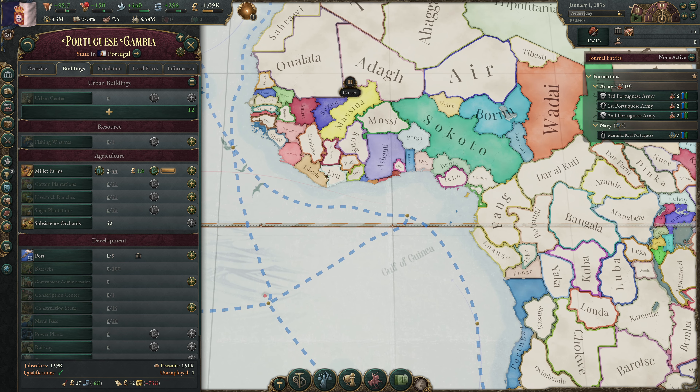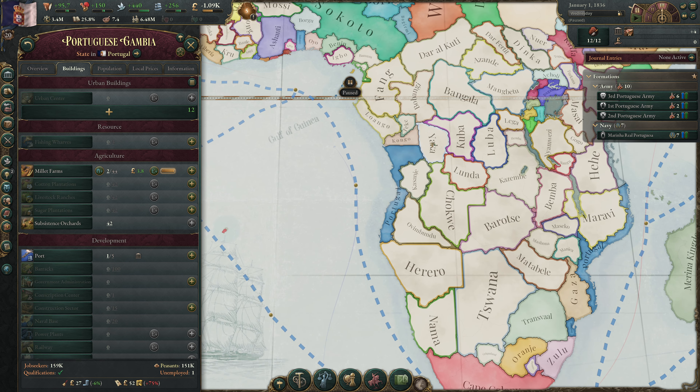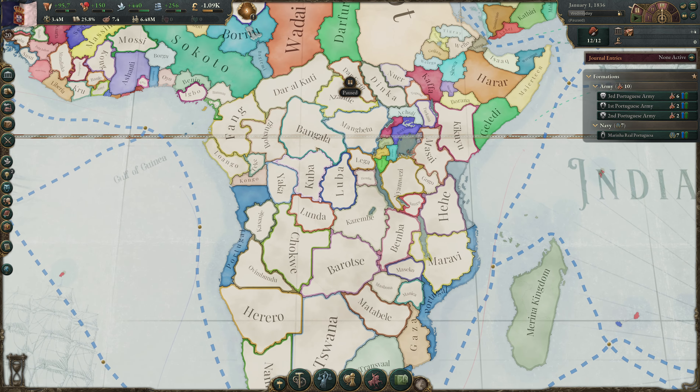We are colonizing footholds in Gambia in Western Africa and Southern Angola in Central Africa, having already fully colonized North Angola. On the East African coast, we hold Portuguese Lorenço Marques, sharing that state with the collection of tribes of Gaza. We're also continuing to colonize Zambesia and Mozambique, which have some iron and coal — important to control fully to supplement our domestic supply and fuel our industrialization.